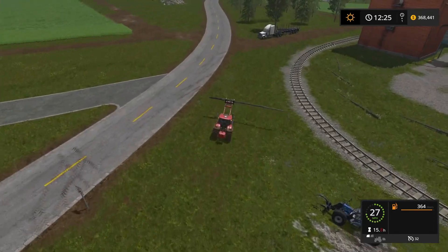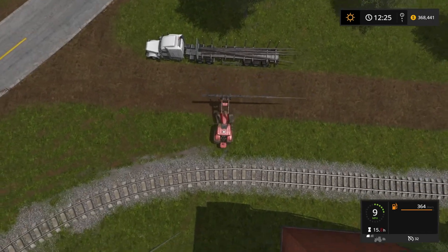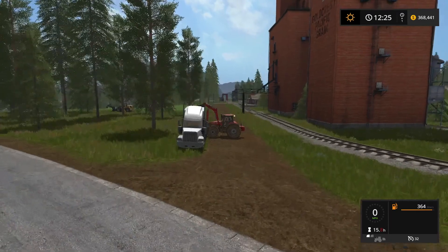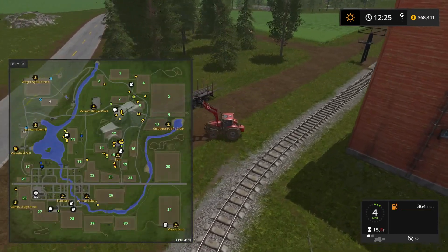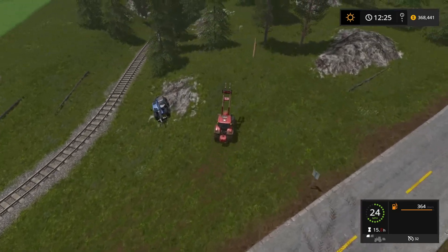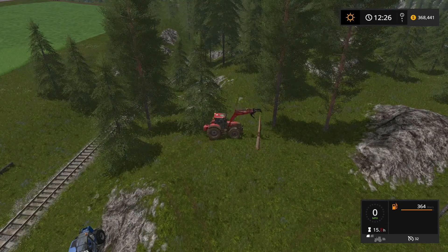Goldcrest is the map that will not be going anywhere. It has tenure, a pension, a contract for at least a year and a half more, maybe longer than that. I like Goldcrest — it's a nice map. You've got everything: big fields, logging, and you can do a lot with it. It's an American map. It's got mountains but it's also got some flat ground too. And I like the Pacific Northwest anyway — that's where this is based.